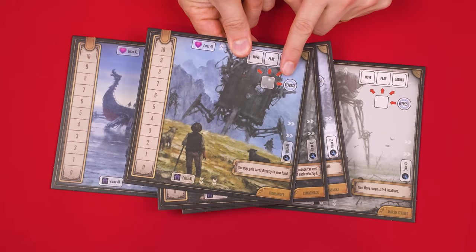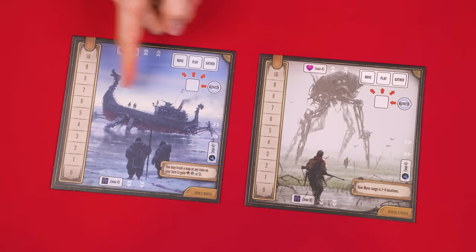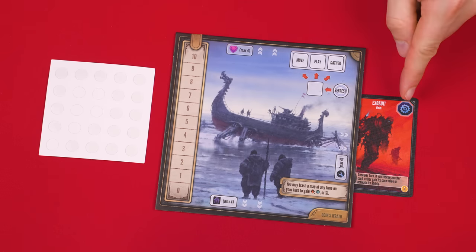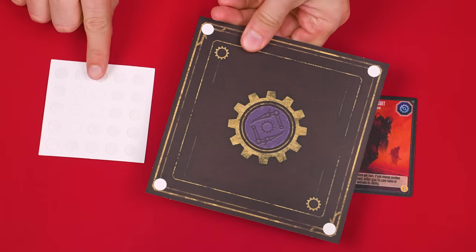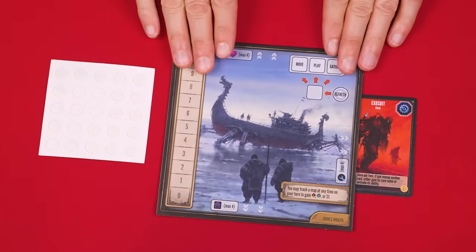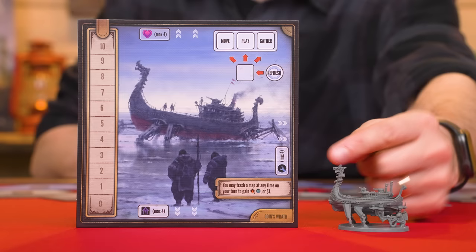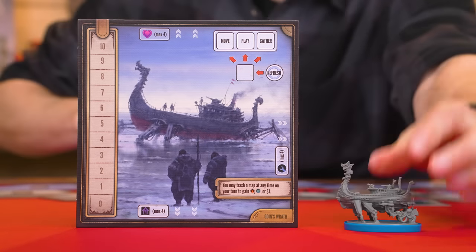These are known as the mech mats and you randomly distribute one to each of the players. In this video we'll assume we have two players' colors, returning any unused mats back to the box. You'll have the ability to improve your mech by tucking cards under it, and to help with that you can choose to attach these riser stickers to the bottom corners, as this will give the mat a bit more height, making it easier to slide cards in and out from under it. Each player now collects the mech miniature matching the one shown on their mat and chooses one of the player colors, attaching that colored base to its bottom.